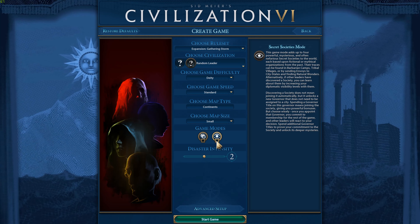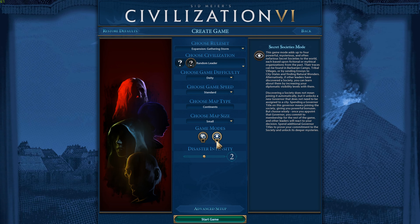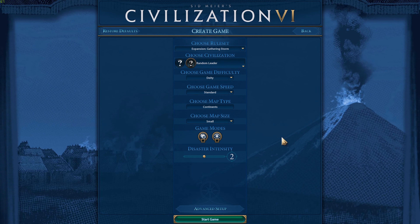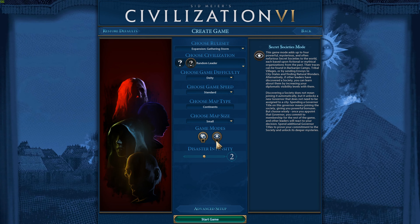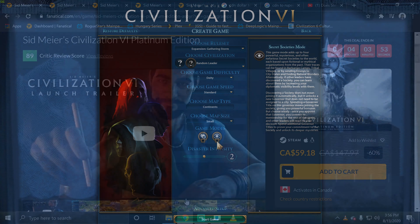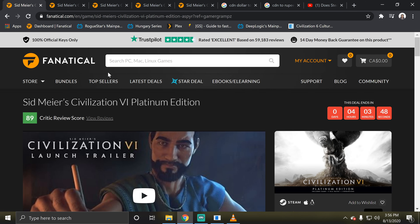Once you have the necessary DLC installed, you simply turn it on and off with a click of a button when getting ready to start your game. Speaking of the necessary DLC, let's quickly cover what exactly you need to buy in order to play with Secret Societies and how much you're looking to pay. You can buy anything you need from whatever platform your Civ franchise is on, like Steam or Epic Games.